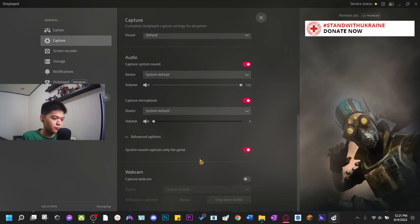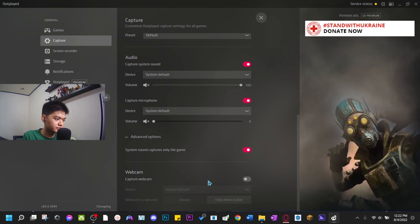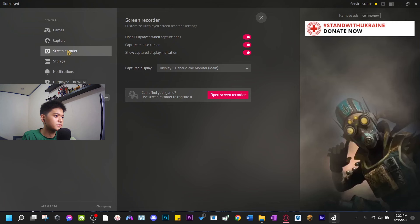I don't really need a voice-over — what's important is the gameplay without unnecessary background noises. I don't use webcam because I want my raw gameplay recorded without any clutter. Screen recorder open, Outplayed when capture ends — I just put those on, along with capture mouse cursor and show capture display indication.